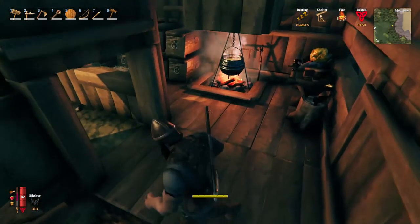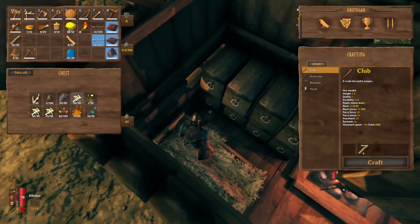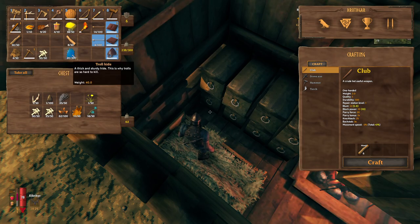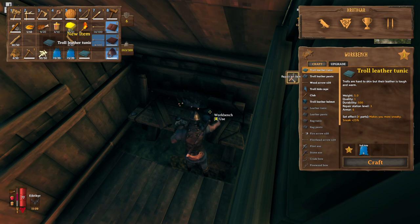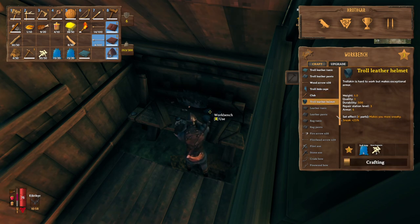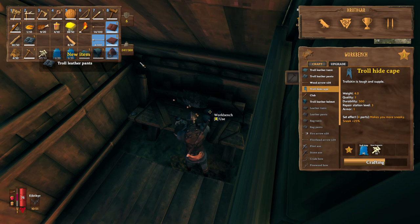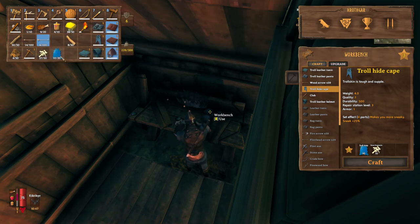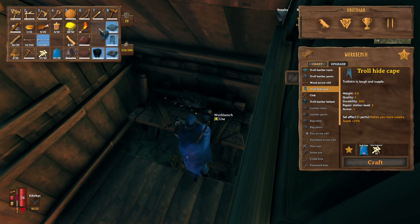We've got access to troll stuff now so I'm quickly going to build that — that was part of the goal. All you need for troll hide gear is bone fragments and troll hide, it's pretty simple. We're going to build ourselves some troll armor. The troll hide armor gives you a set bonus that basically makes you about 100% more sneaky, and I seem to notice mobs don't notice me as much when I'm wearing it.